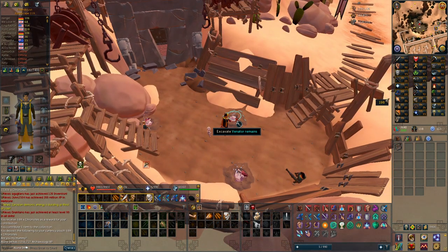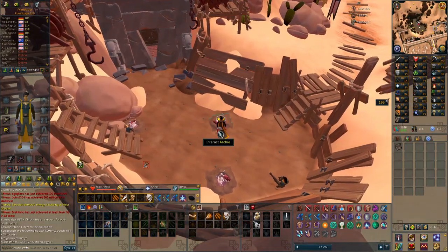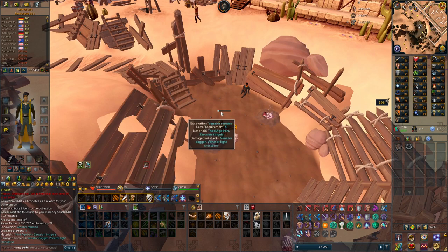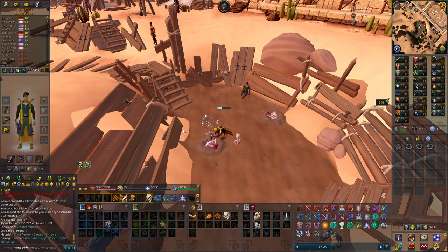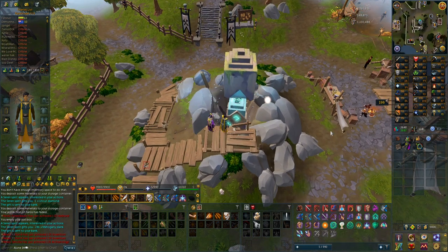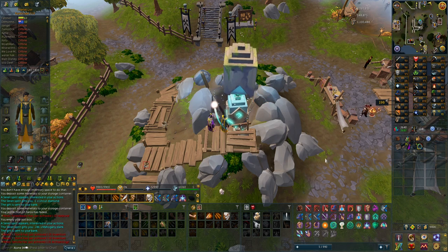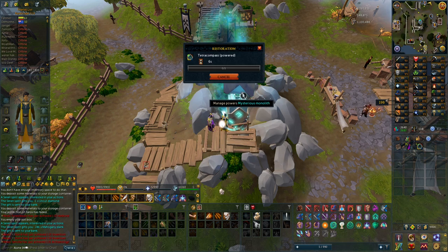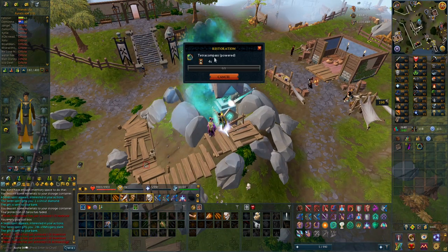As I need to restore like 65 more artifacts, I think the best way of actually doing it — I might be wrong — is just go to like a level 5 dig site. I get these artifacts really, really fast and then just restore a bunch of them, really low level, not really care about the experience. Just to get that outfit and the rank. I've actually got all the artifacts I need in the bank, but I also got a tetra compass. I need a lot of Sarozian insignias and third age iron right now to be able to restore all those artifacts.